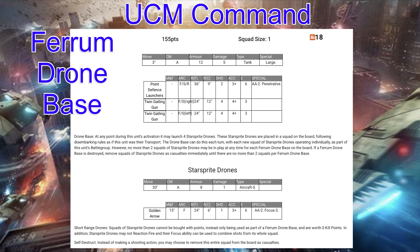Now we get into probably my favorite UCM unit in the command slot — the big boy himself, the Ferrum Drone Base. It's 155 points, squad size of 1, and takes 18 capacity to transport. It moves 3 inches a turn, which is laughable, but has active countermeasures, armor of 12, and damage of 5. He is a tank and a special large type. He's a huge model, super cool, and has been around since near the start of the game.